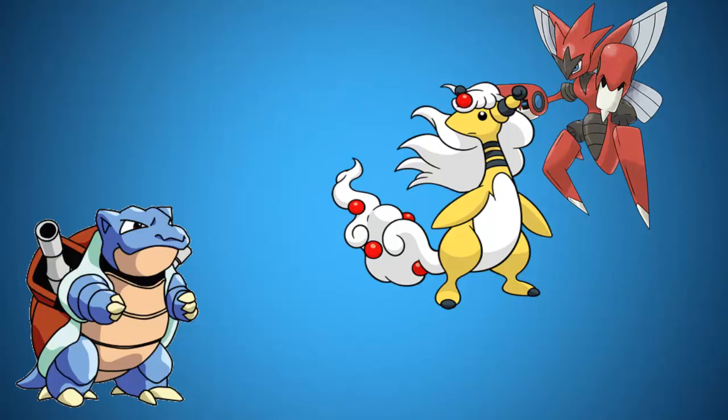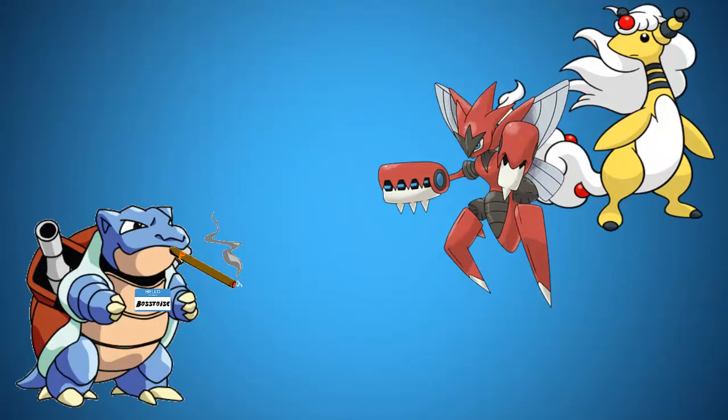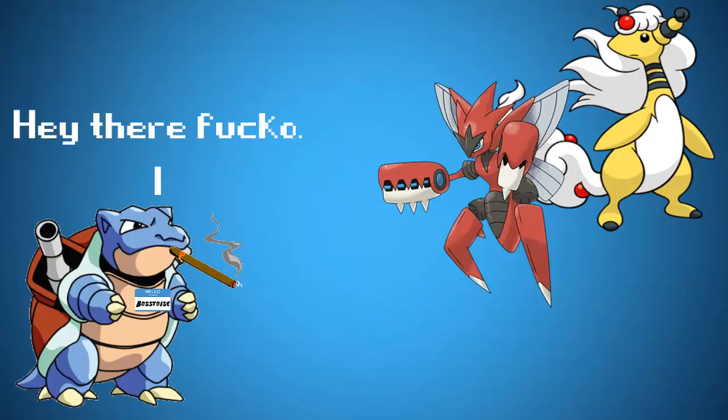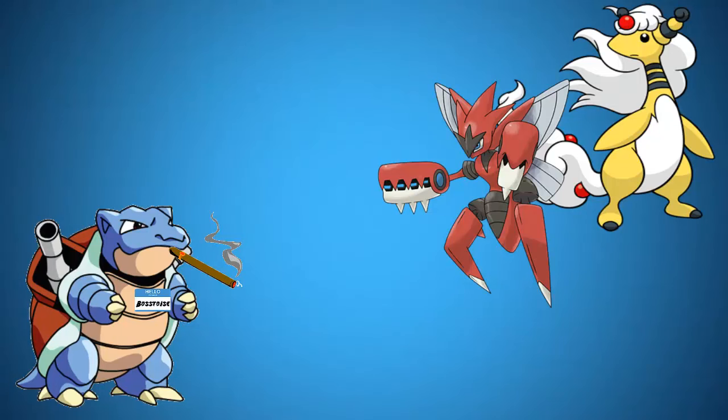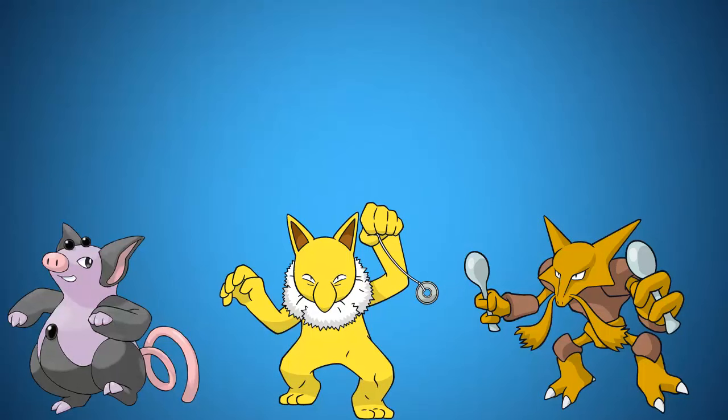Double switching is exactly what it sounds like. You switch twice to counter their counter and maintain the momentum of your team. Bring in the Blissey to thwart any electric attack that may threaten Blastoise, and then switch immediately back into Blastoise. If Caesar tries to come in to take advantage of Blissey, he will be met with the threat he switched earlier to avoid. But if he calls your bluff, or is simply an inexperienced battler, you might be left in a worse position than you were in beforehand. Beware of this tactic being used on you, as a smart opponent won't hesitate to take advantage of any patterns that develop within the battle. Obviously, the more metagame knowledge you have, the easier it is to decipher what the opponent will try next.